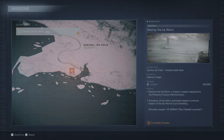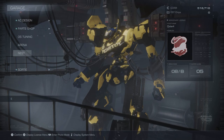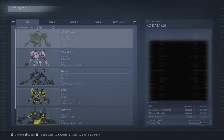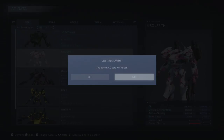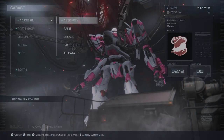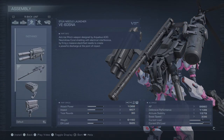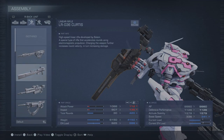Archimus will provide a prototype weapon to ensure breach of the Ice Worm's coral shielding. Shoulder weapon... okay. Switching to Alphurus. Right Shoulder: Stun Needle — a massive electrified needle to create a powerful discharge at the point of impact. Can I get one for the other shoulder? Yeah.